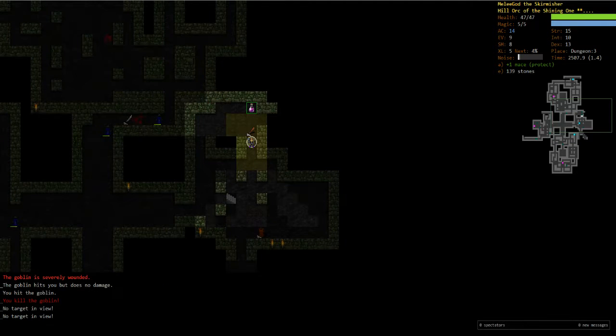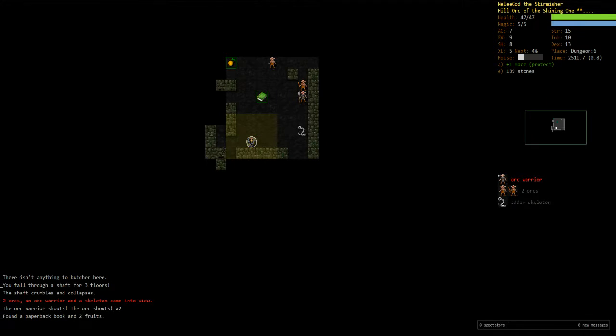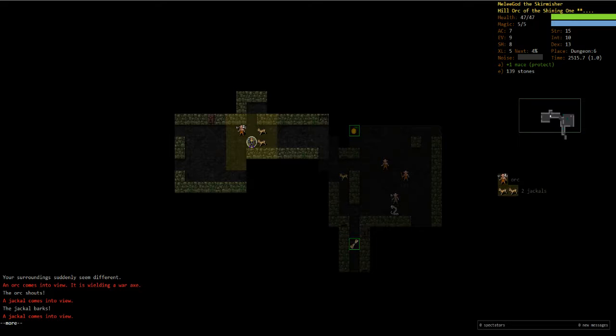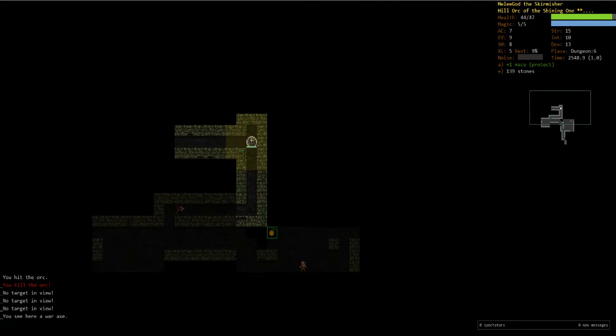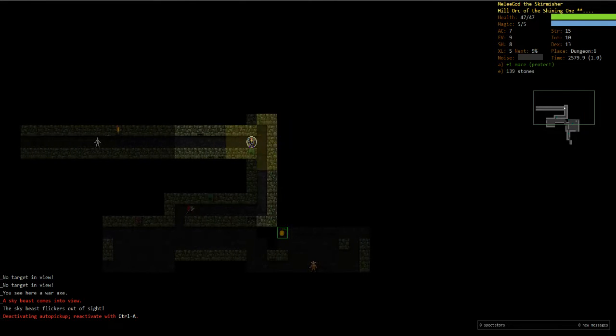So that means we don't have to worry too much about any poison. Oh, we got shafted two floors — wait, three floors, uh oh. Scroll of teleportation — I will take it. That was kind of a bad teleport, but did save us a little bit. See if we can find... that's a sky beast, we can't fight that.